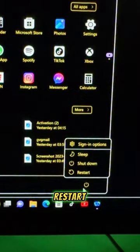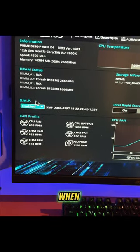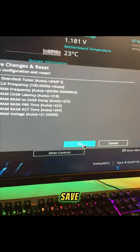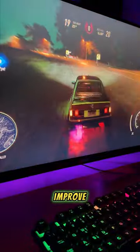PC tip I wish I knew sooner. First, restart your PC. While it's restarting, keep tapping the F2 or Delete keys to open up your BIOS. When you're in your BIOS, look for XMP or DOCP and enable it. Then click Save and Exit and OK. This will make your RAM run faster and also improve your FPS.